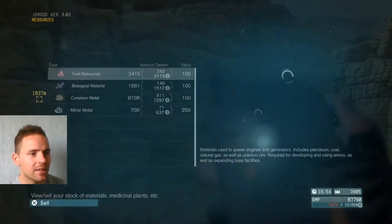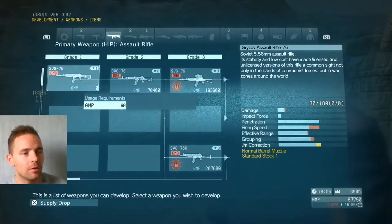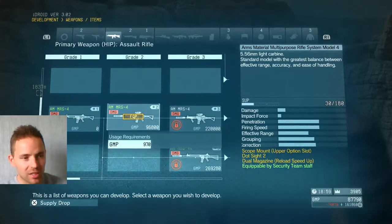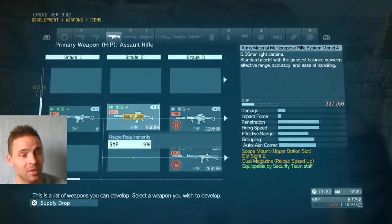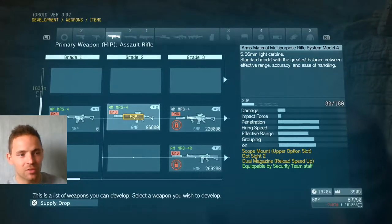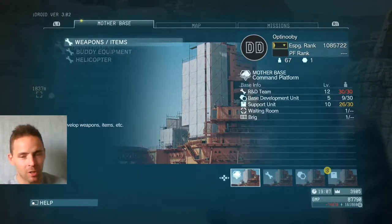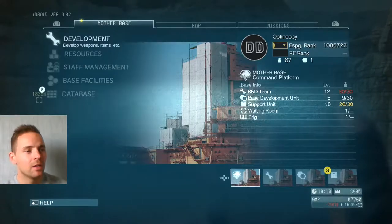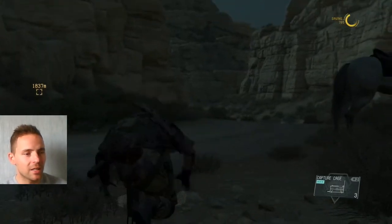I'll show you what I've got before we begin. For primary weapon I'm using the AM MRS-4, which you can purchase and craft at this point. The reason we get that one is because it's the only one you can get now that has a scope, and this is without farming - just going through the game normally. You should be able to craft that one. With the scope, you should also have been able to craft a sniper rifle and your capture cages. Put down four capture cages at the start of the mission.